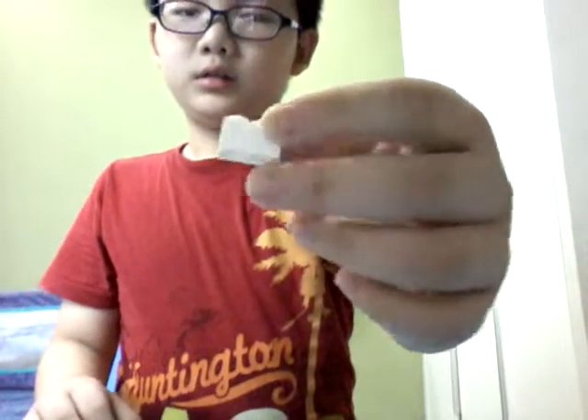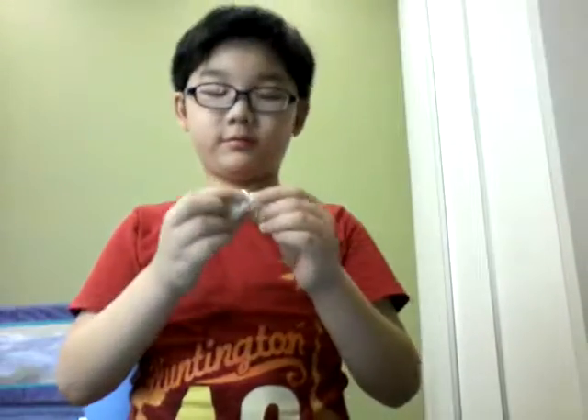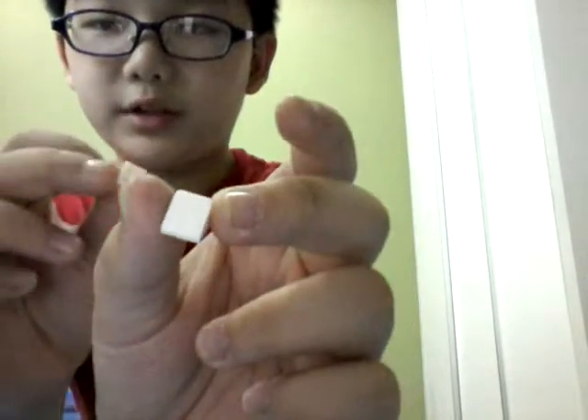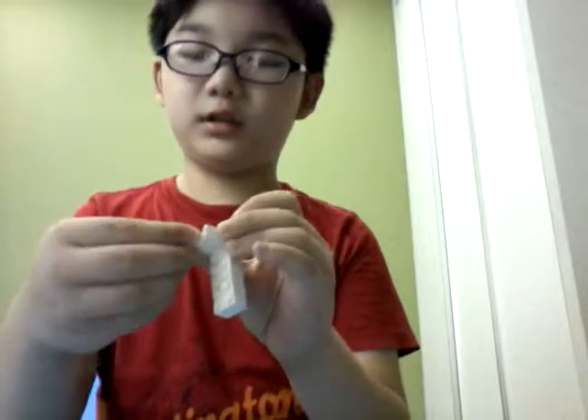Next, you are going to need a stair — 1 2x1 white block — and place it on the 2x4 piece like this. Then we're going to need 2 one-by-one triangle slopes; place them on the 2x1 brick — that makes the tail.